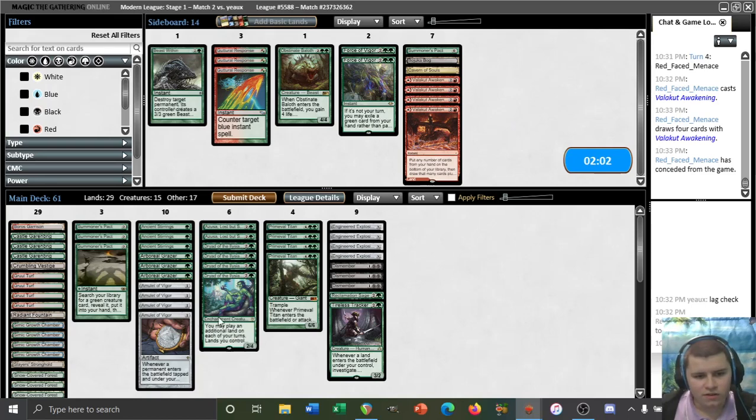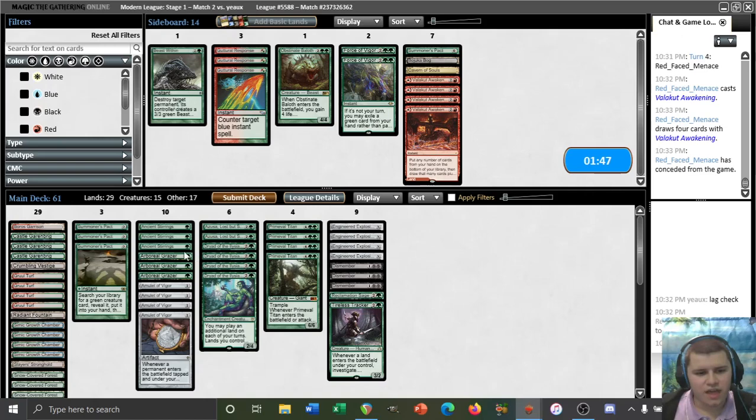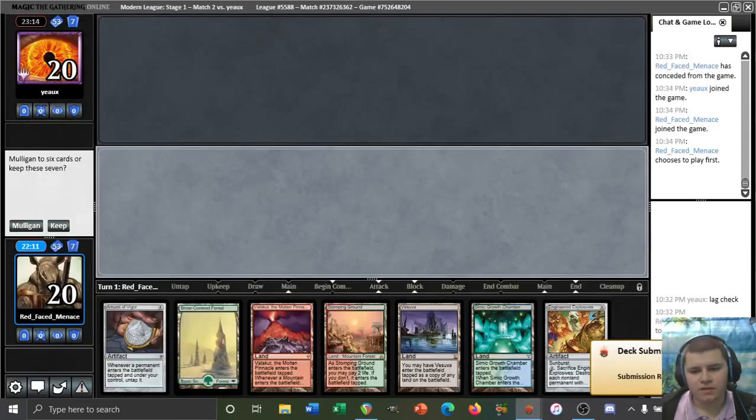One more card out — Stirrings helps us find Explosives or Amulets that we'd be looking for. Could just cut a Titan, that's kind of crazy. Grazer seems very good here. Our opponent does have things like Thalia Guardian of Thraben, so maybe Stirrings is a little weaker — I'm going to trim one Stirrings and run it back this way. We'll be on the play.